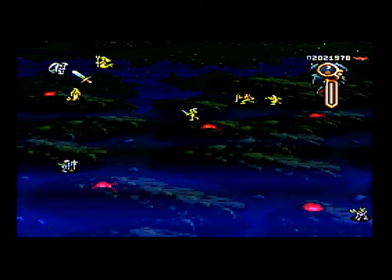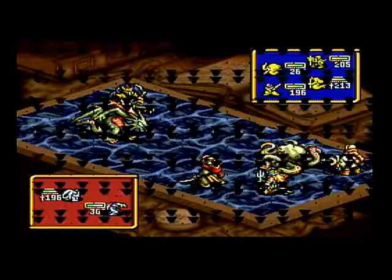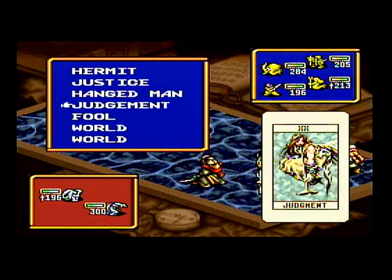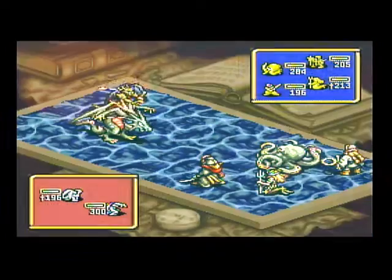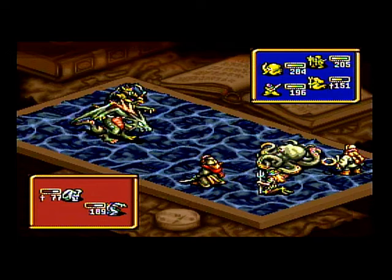That enemy unit over there only has a devil and a zombie dragon in it. The devil has a hit-all attack, so this could be a tough battle against our good-aligned units. But the Kraken has a white magic weapon and dealt a decent amount of damage.